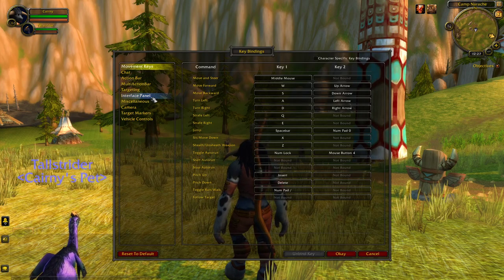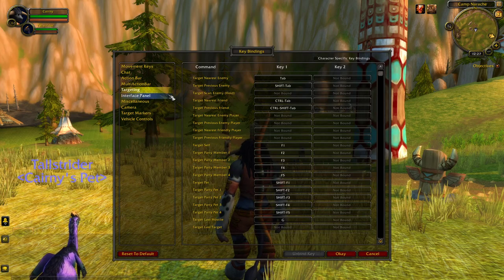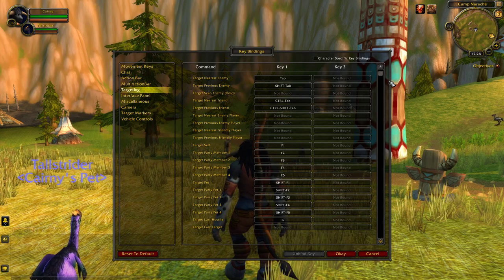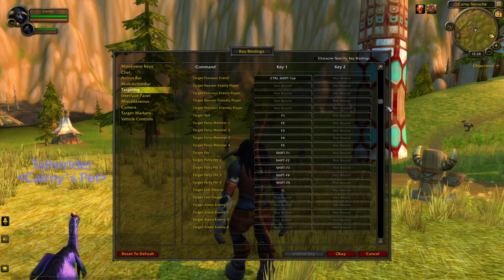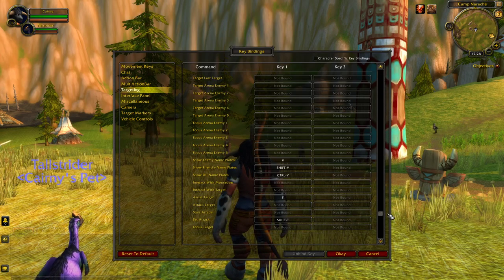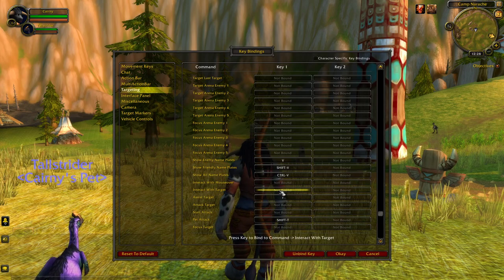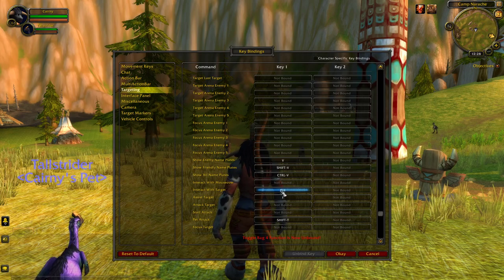Go to the bindings, targeting section, and find it — gotcha, F11.